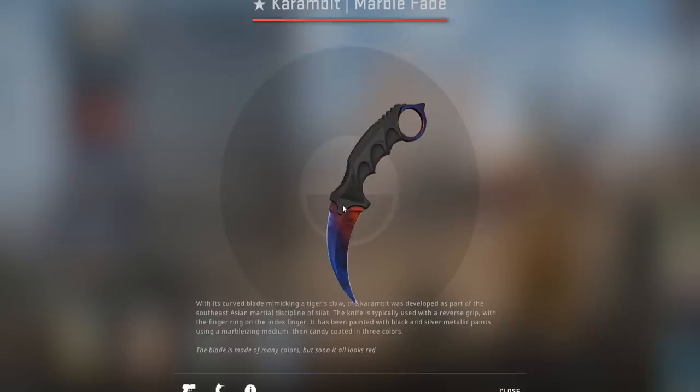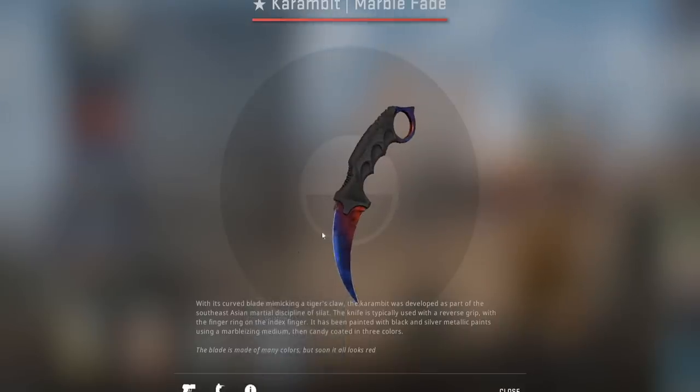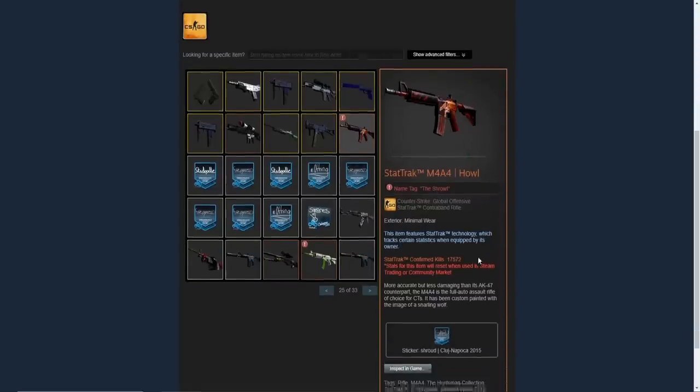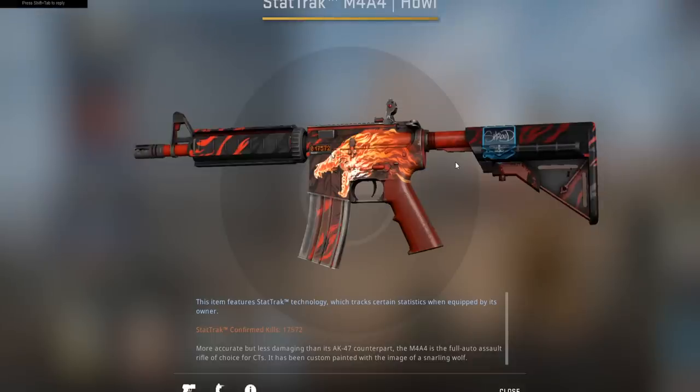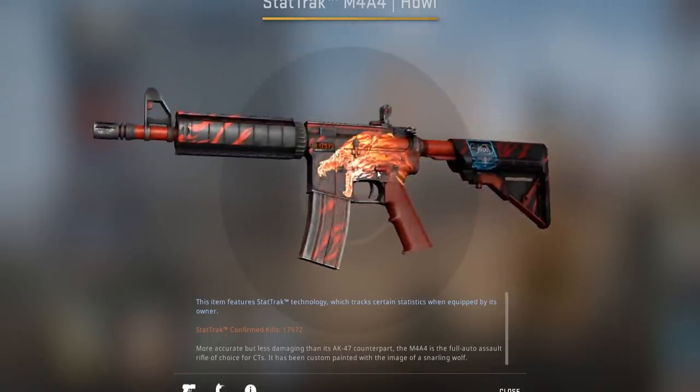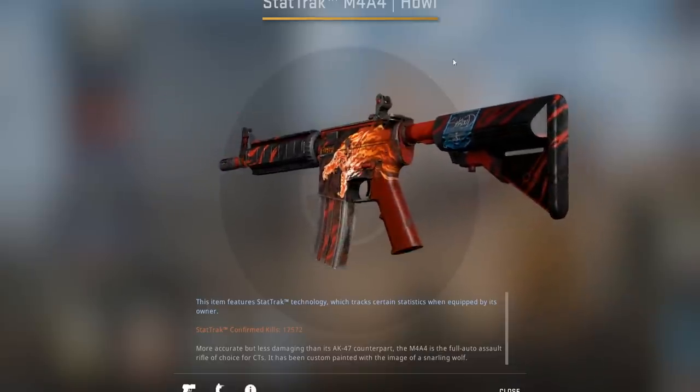We're going to hop right into it. Fun fact — this is a fire and ice with a 0.01 float, so the coloring is actually pretty good. I did some research and this is a fifth max, so not super high tier but not crappy either — kind of a mid-range fire and ice. These go for like $1,500 or probably more. He also has a stat track minimal wear howl. In my opinion, the howl is one of the best M4 skins in the entire game, not just because it's rare but also because of its design — it has one of the best designs of any skin in the game.